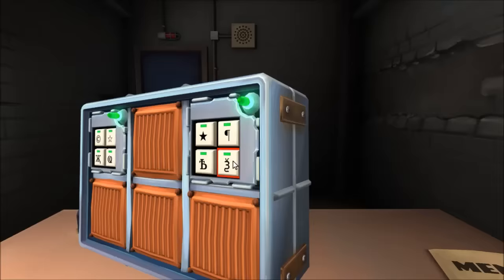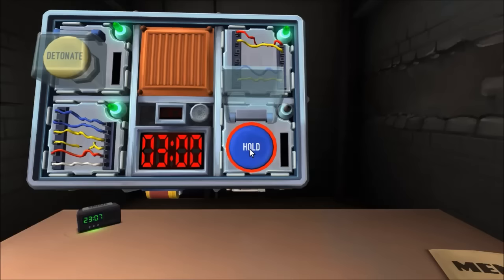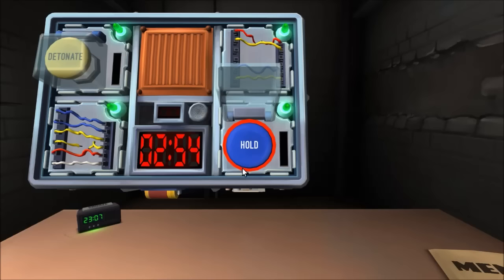Ready on wires. Go — fourth wire, got it. Blue button that says hold — hold the button. I get blue, which is still four. Done. Two fifty-four. Triple-teaming bombs is unfair on the bomb.